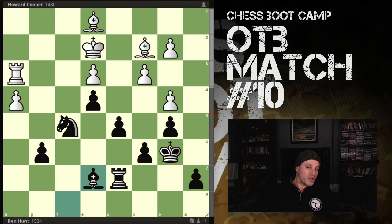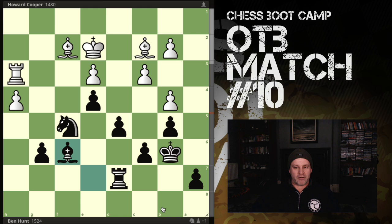My rook needs to come to h7. According to the engine, putting the bishop there was a blunder - rook h7 should have been played first. His bishop goes back and it's like he's run out of ideas.